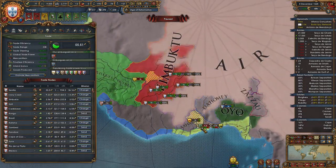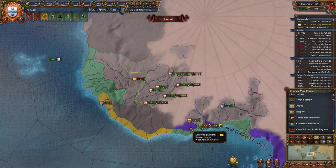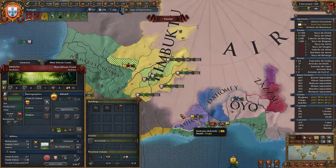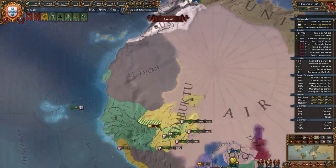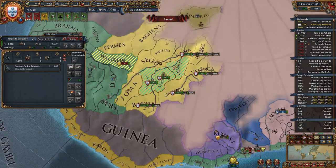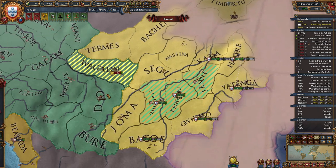Meanwhile, we've got this war going on over here, and I've got a claim on Ashanti as well. That's actually part of the West African Charter — we should definitely take that province from them. I forget the effects of trade companies, but I know they're good. You get naval force limit from inland provinces, which is cool.